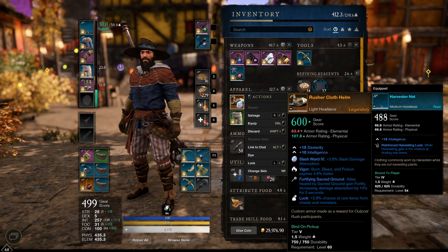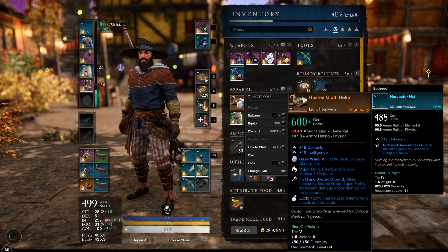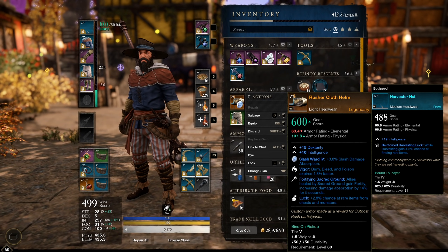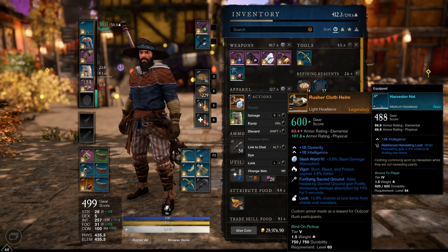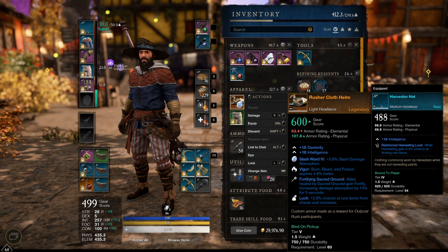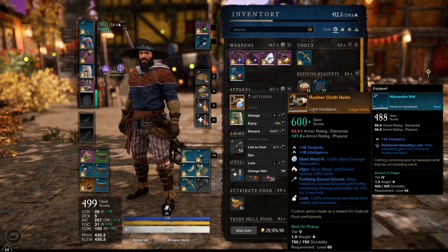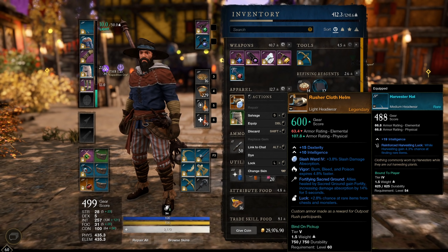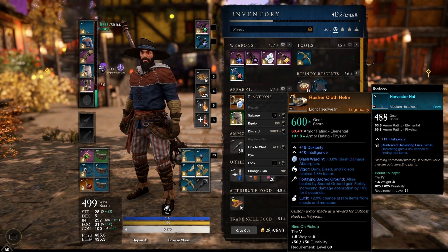Right here I got this Rusher Cloth Helm. Something to note — this doesn't seem to be a specifically named item; it seems more like these are set pieces that can have random rolls on them. This one has terrible perks and terrible stats, but it does show that you're still able to get 600 gear score at legendary. If you get good rolls, you're pretty much done gearing out that slot, since it's max gear score on a legendary item.